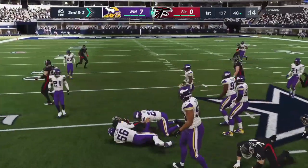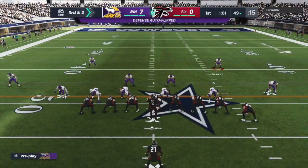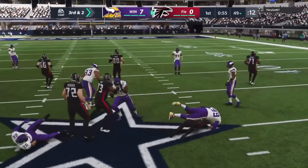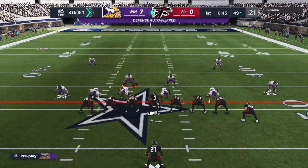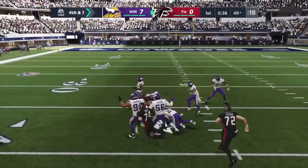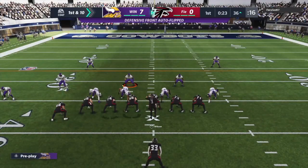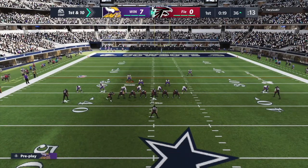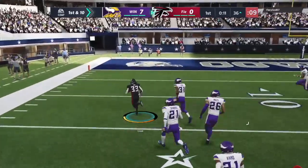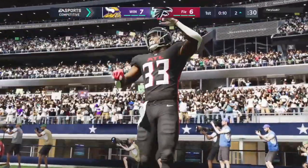A lot of these run-heavy opponents do a really good job of managing the clock and limiting possessions. In his ideal world, he runs the entire first quarter out, goes into the second quarter, runs that out too, and gets into the end zone — a 7-7 game going in the second half with him getting the ball first. He's got a fourth and one here. I was totally expecting the run — he hits me with a really nice slant route and I had literally nobody in coverage where he threw that. That was his first pass of the game. He caught me completely off guard. He gets to the outside, gets the touchdown, and we are now tied 7-7 in the first quarter.